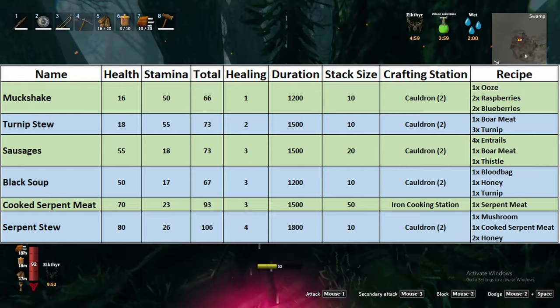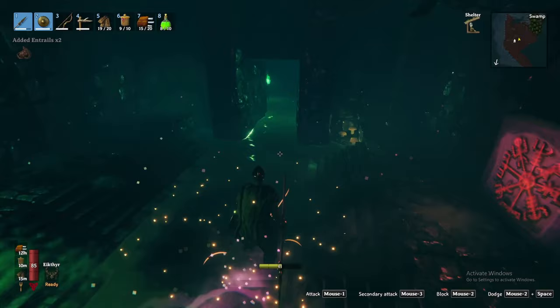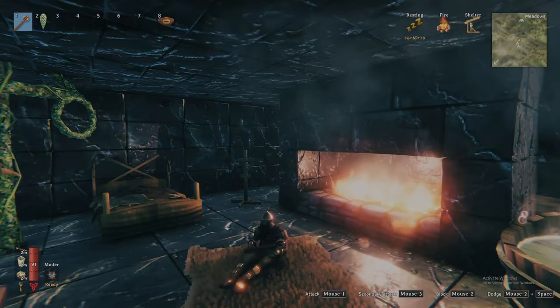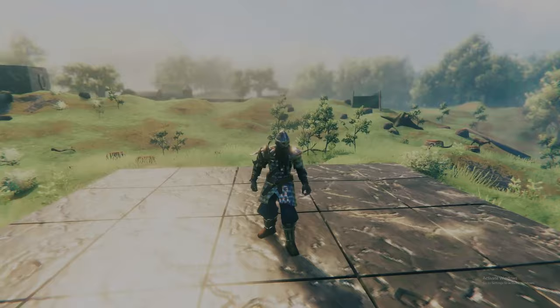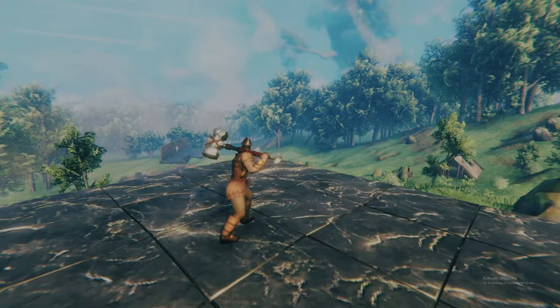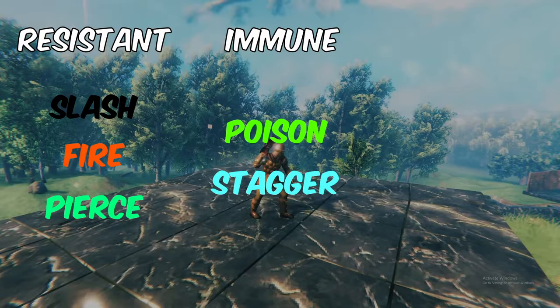With optimal food in your belly, we need to first find the location of our boss. The runestone providing Bonemass' location can often be found within sunken crypts or within ruined structures across the overworld. Once its location is identified, grab your rested effect bonus, craft some poison resistance meads, and equip your best armor — I recommend iron if you've crafted it. I recommend a blunt weapon like the iron mace or iron sledge. Bonemass is resistant to slash, fire, and pierce, and immune to poison and stagger. Fortunately, he has a weakness to blunt and frost.